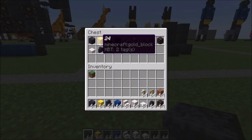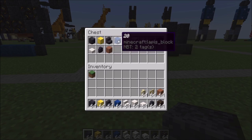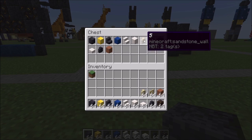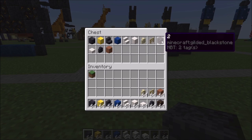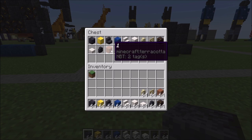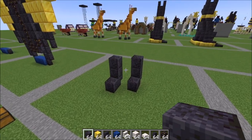You're gonna need 27 polished blackstone, 24 gold blocks, 21 polished blackstone stairs, 20 lapis blocks, 8 smooth quartz stairs, 8 smooth quartz, 5 sandstone walls, 4 birch fences, 2 gilded blackstone, 2 smooth quartz slabs, 1 polished blackstone wall, and 1 terracotta.